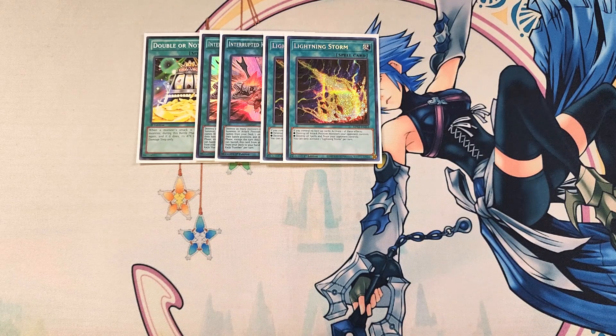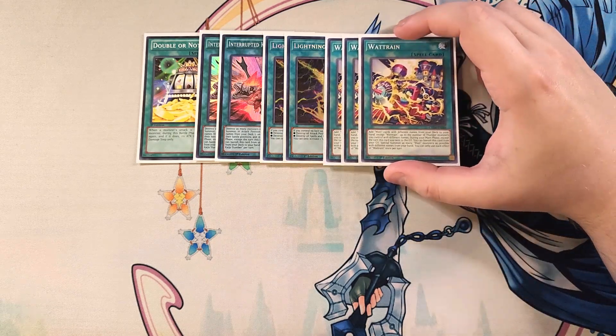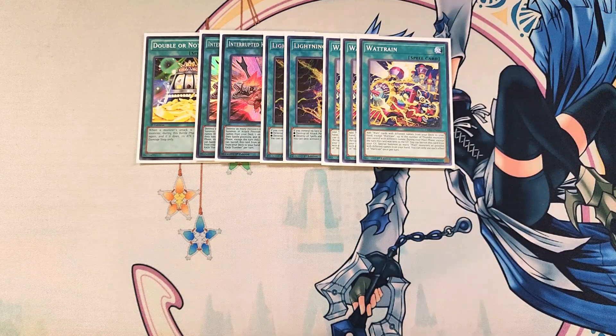We then play three copies of Watt Train. Watt Train is really good in the deck as a three-of, because this card has the ability to add Watt cards with different names from your deck to your hand — except Watt Train — up to the number of Thunder monsters you control with different names, which is a crazy powerful effect. You can basically get multiple Rota searches off this card, which is so cool.